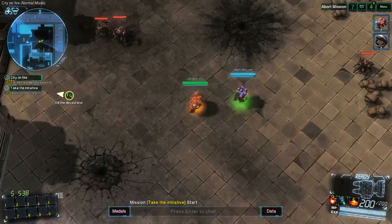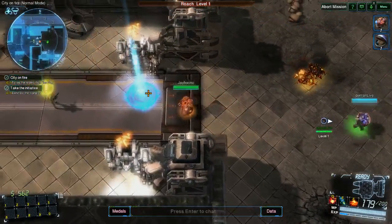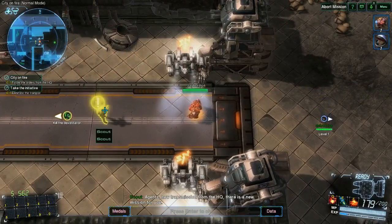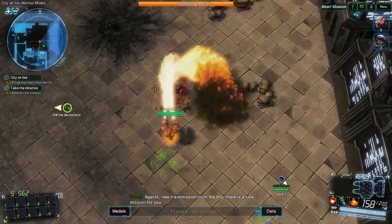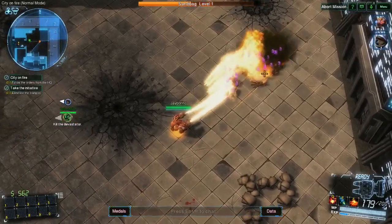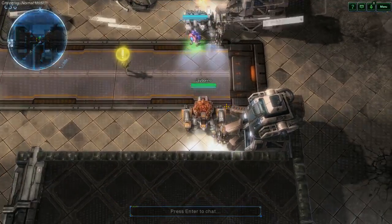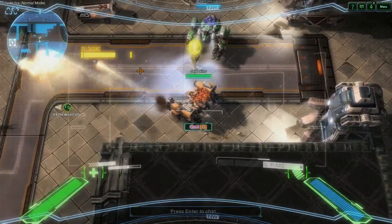The text scrolls very quickly. All right, so we have — take the initiative, all the orders from HQ. I think that's over to the right here. If you scroll out, you see the little exclamation point. I don't see any anywhere to go here. The Devastator is the boss, I think. You regain your health pretty quickly out of combat. That's good. My reload time is significant.